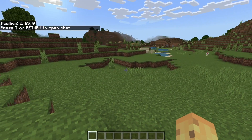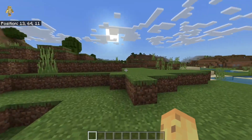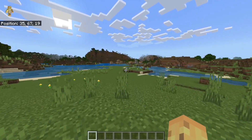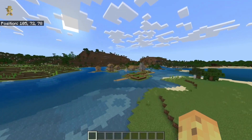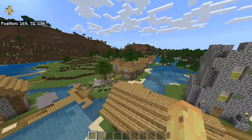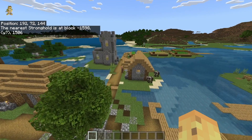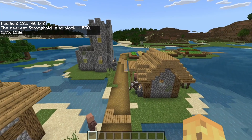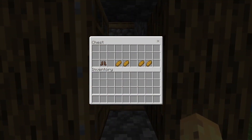It looks like a brand new biome, honestly. It's a plains rather than a roofed forest, and even more interestingly there is still a village here, but the village shares basically no resemblance to the old one - it's super far away from spawn. If you do eventually go here, you'll notice it's not the same buildings, and there's no stronghold lying underneath. According to Minecraft, the nearest stronghold is 3,000 blocks away from spawn.